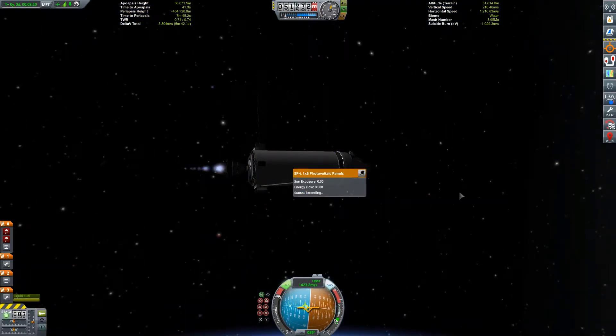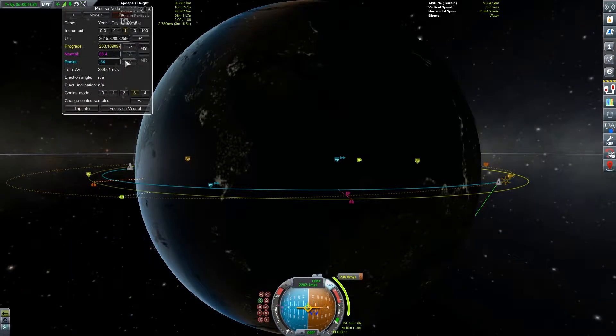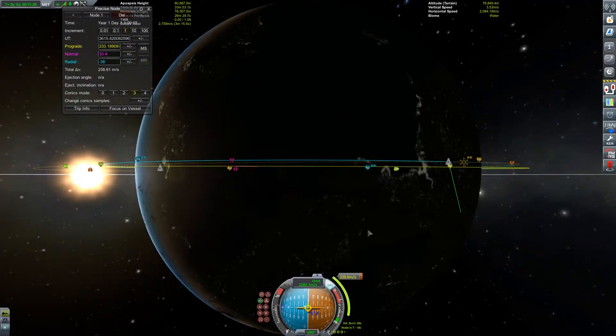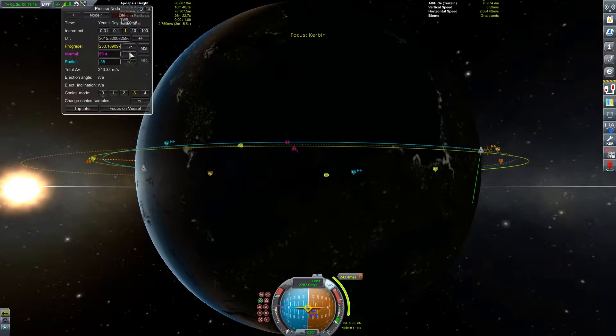I tend to make a lot of stations, and when I go to Duna and other places I like to make a realistic build. So I don't launch one giant piece up into space on a mega launcher — I'd rather dock multiple pieces. Docking is something I do pretty frequently.